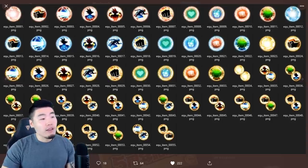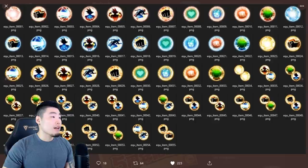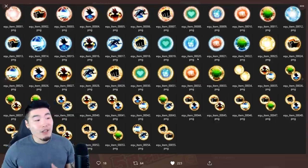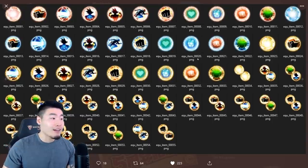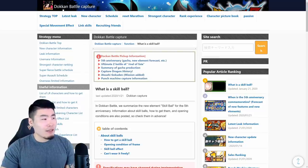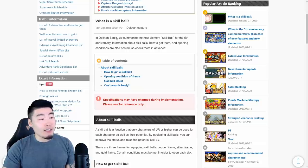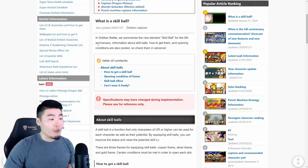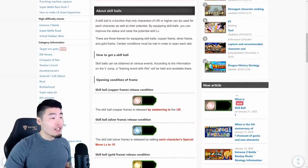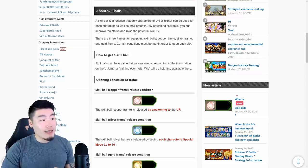They do different things. There are different orbs for stats, and also ones for hidden potential skills like criticals, additionals, super attack, defense, extra attack, dodge, and so on. Basically, all the existing hidden potential skills will have skill orbs to further increase them for UR characters or higher. There's a really good breakdown of how the system works — I think it's called Dokkan Battle Capture — translated from Japanese, so the English is a little rough. It says: a skill ball is a function that only characters of UR or higher can use. By equipping skill balls, you can improve status and raise the potential skill level.